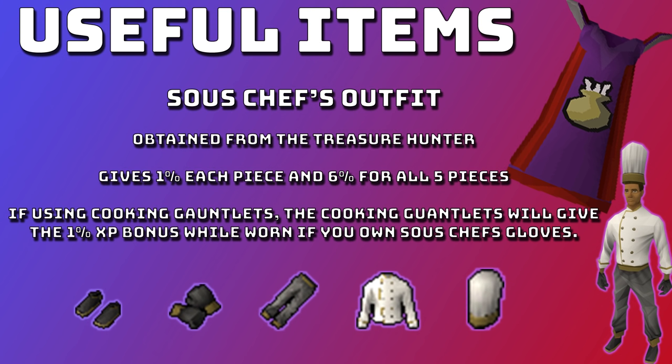The Sous Chef outfit is obtained from Treasure Hunter and gives 1% additional cooking experience for each piece you have. If you have all five pieces it gives an additional 6%. If using cooking gauntlets you can keep the cooking gauntlets equipped and still get the 1% gloves bonus if you have them in your bank, so you still benefit from the full outfit bonus even while wearing gauntlets.